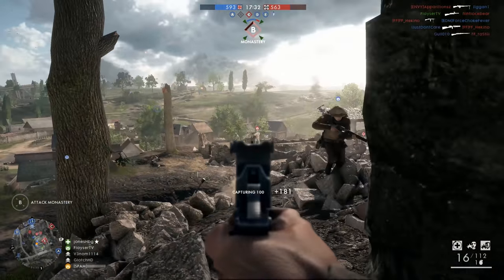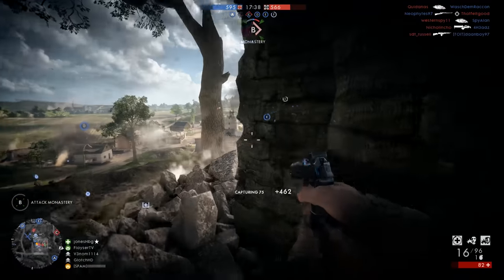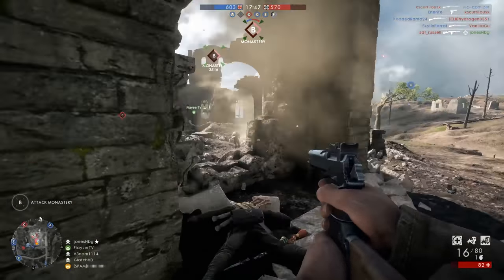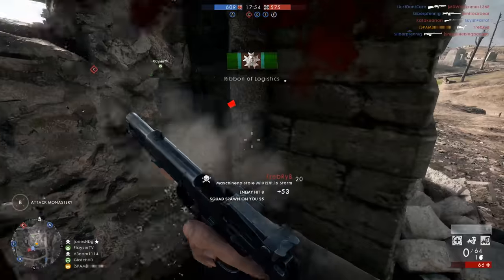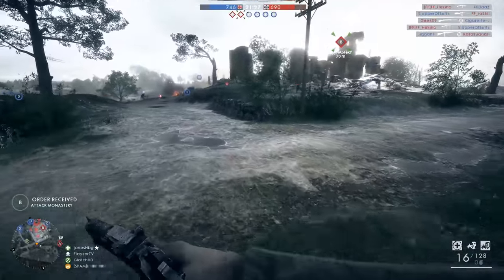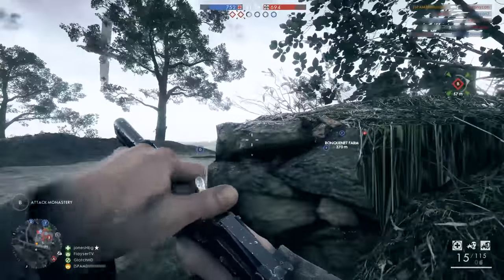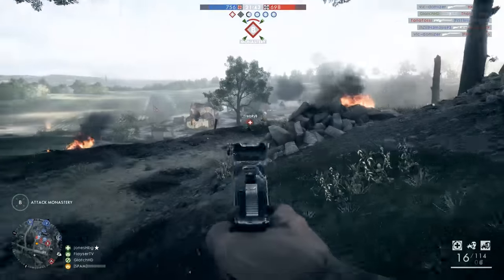Coming back to the dynamite situation — I struggle with it because I'm used to using C4 in other Battlefield games, where I can slap it on a wall, blow a hole, and run through. In Battlefield 1 it doesn't stick, and I found myself throwing dynamite at buildings where it would sit a little too low, the blast radius would be too low, and I'd get no hole in the building. The limpet charge is perfect for that effect with the support class, but it's not available on assault. So I just need to practice with dynamite more and understand its limitations. AT grenades and AT rocket guns are so useful that I never find myself picking dynamite.